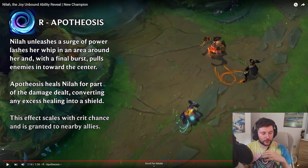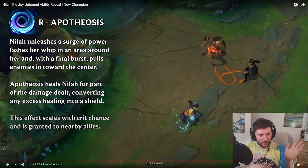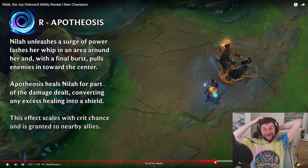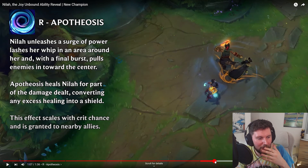So her passive can give allies a shield, her W can give allies a shield — which is basically damage reduction and basic attack negation — and her R can give everyone a shield. I think she's going to be strong. Say Sona for example — Sona has a shield and a heal on her W. Is she getting, like, a double? Every time Nylia heals nearby allies and an ally champion heals or shields themselves near Nylia, she gives herself a bonus heal. Really, really good. She just amplifies everything. All shields got nerfed across the board in the durability update, but she's just going to be amplifying. I kind of dig it.